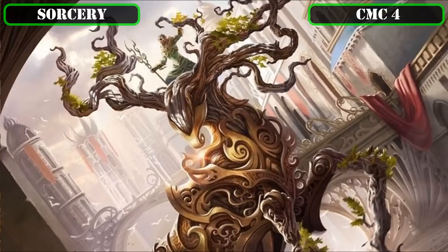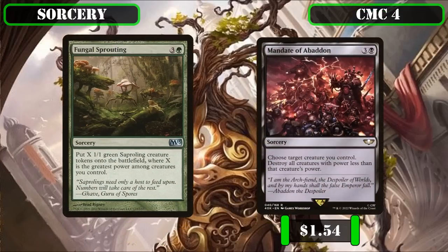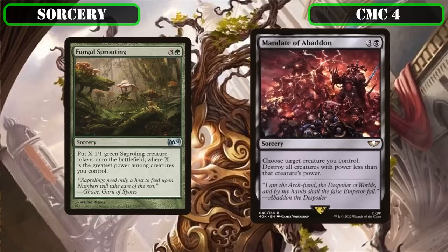Proceeding to the CMC 4 slot, we have Fungal Sprouting and Mandate of Abaddon. Fungal Sprouting creates X 1/1 creature tokens where X equals the greatest power among creatures we control—generating 18/18 worth of stats without even sacrificing our commander. Mandate of Abaddon has us choose target creature we control, then destroys all creatures with power less than the chosen creature's power—taking advantage of our commander's massive power to scour the board of all creatures of 17 power or less, which should be the whole board in most cases.